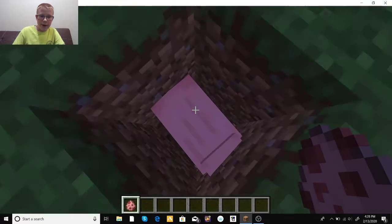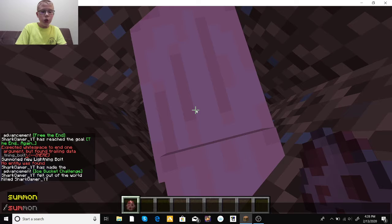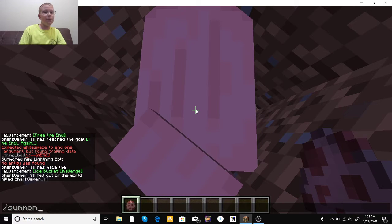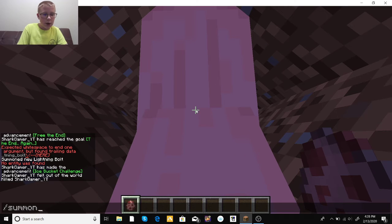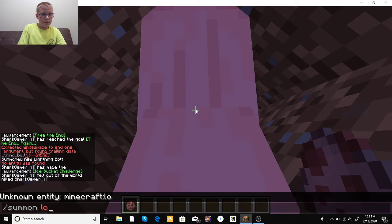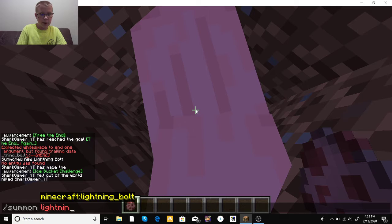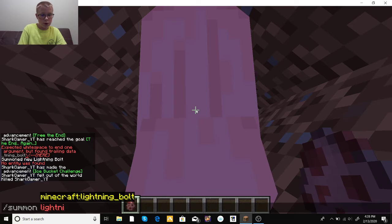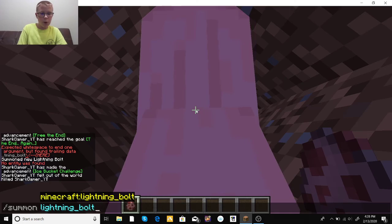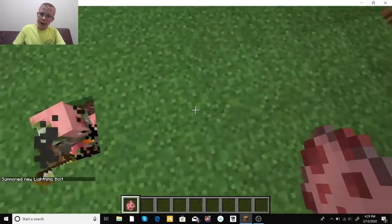All you're going to need is a pig. You just put a pig in a hole, get in the hole yourself, and then use the slash summon command. Type slash summon lightning_bolt, and now the pig is a Pigman.